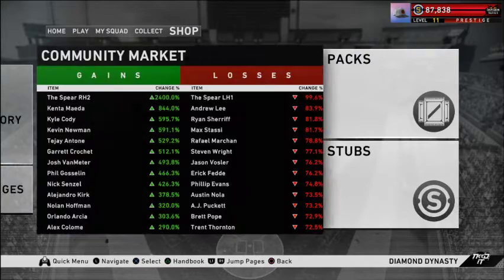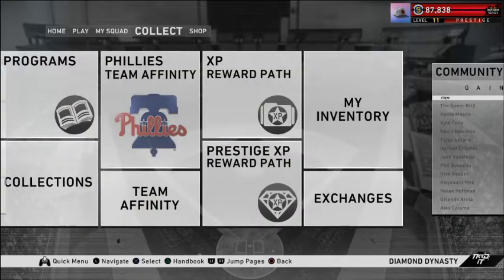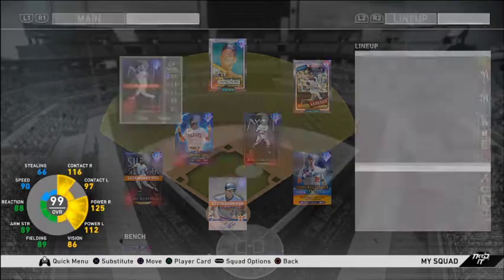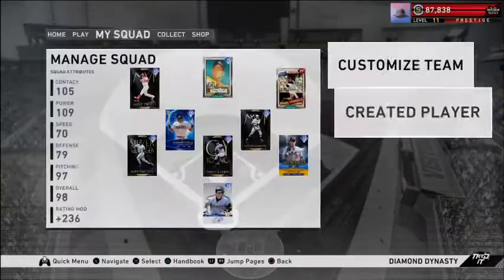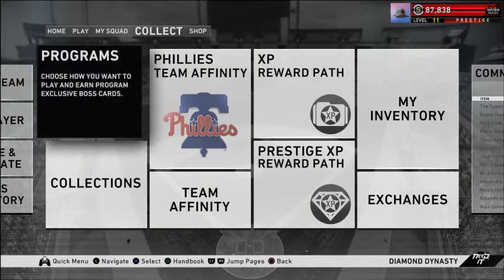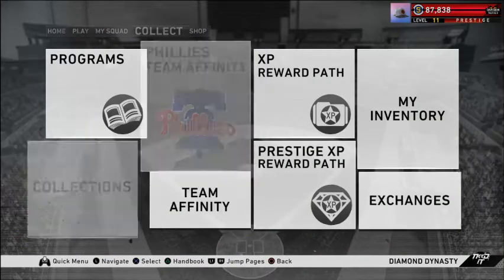Before today I started with around 90,000 stubs. I did the showdown eight times. I kept Eckersley for my main team and sold everything else. Then I went to collections.